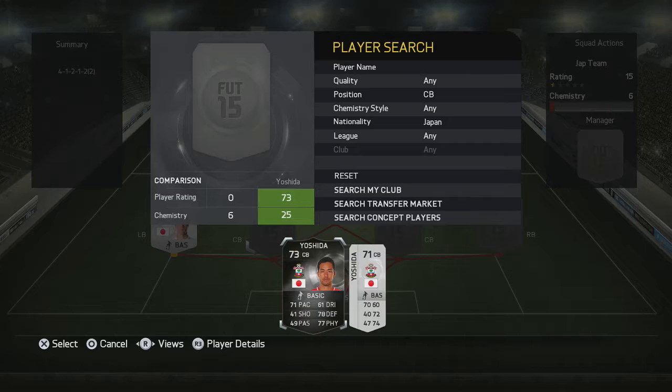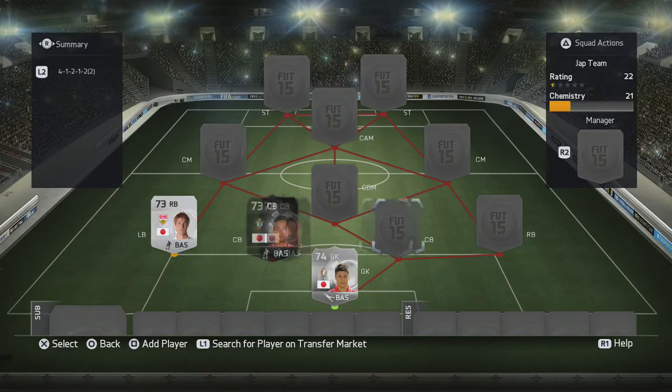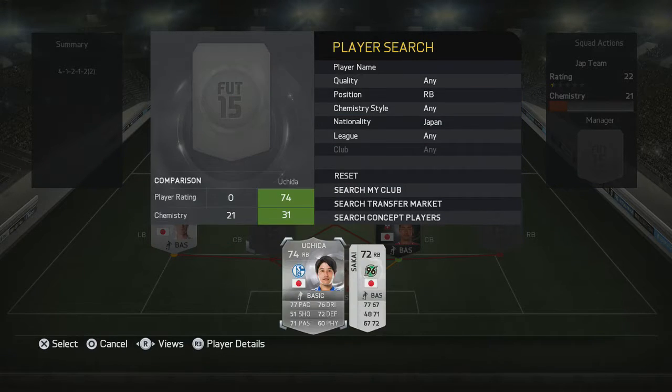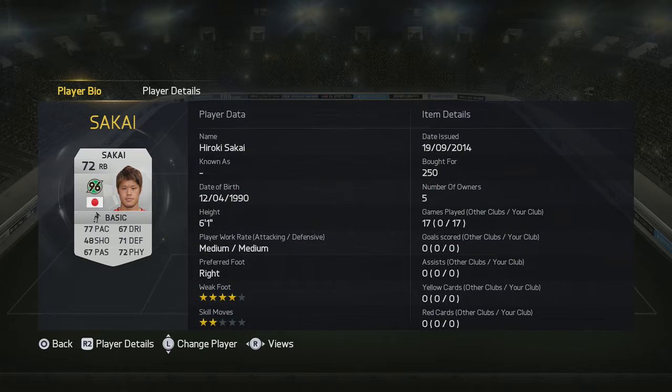The centre back goes to Yoshida. Think of any good defender in this game — this man is not one of them. He has great defensive stats for a silver but he's just inconsistent. Not worth the money, but he's basically the only Japanese centre back, so use the non-informed version if you're making this team.